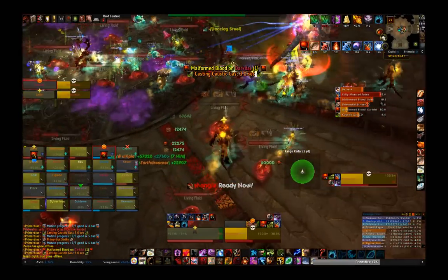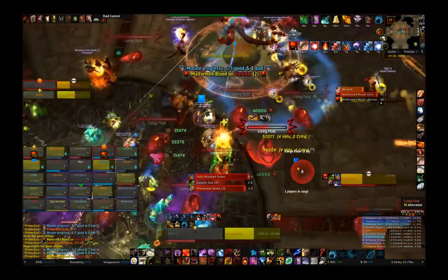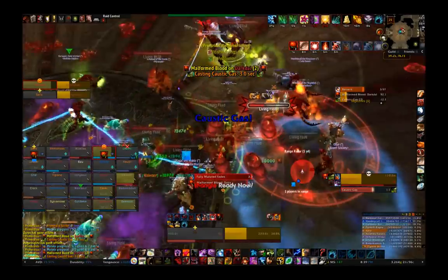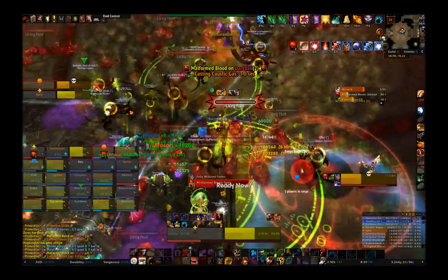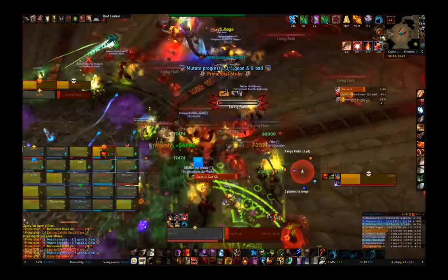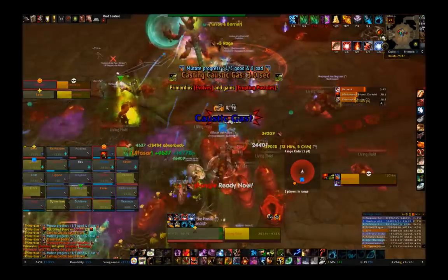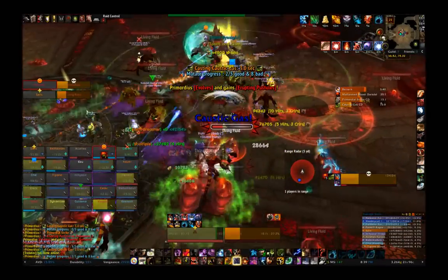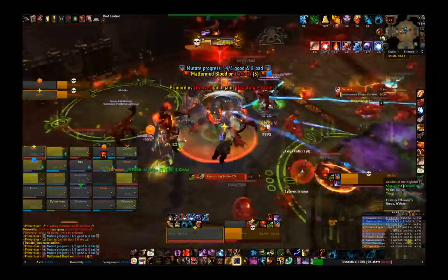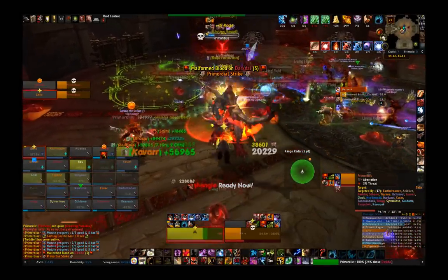If you kill the adds before they reach the boss, they will drop a little pool. If a player stands in one of these pools, they will get a buff to some stats and the pool will disappear. This isn't quite enough to break through Primordius' defenses though — but if you get five of these buffs by standing in five pools, you will get a Mutated Blood buff, giving you bonuses to stats and other things, as well as letting you do full damage to the boss. There's a catch though: if you get the Mutated Blood buff and step in another pool, you'll get a big debuff to your stats. So you don't want to get the Mutated Blood buff and then keep stepping in the pools.